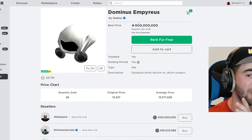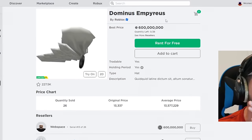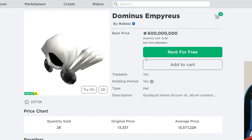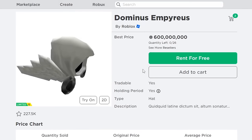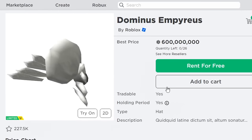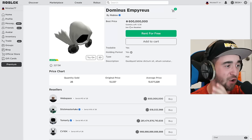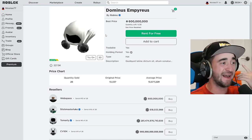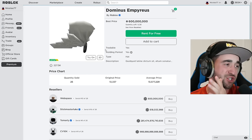I am on a 600 million Roblox item called the Dominus Empryous, and you can see it says 'rent for free.' But what does that even mean? Renting a Dominus? Can I actually do this? Can I get the Dominus for a limited time and then return it? You might think I'm clickbaiting, but this is completely real.